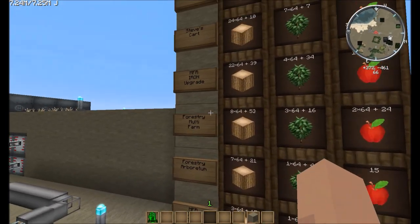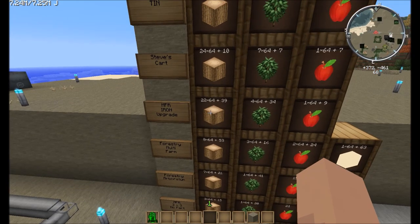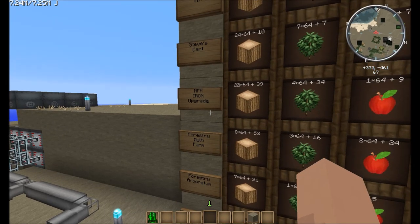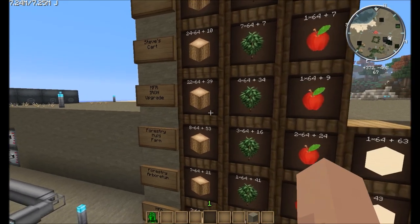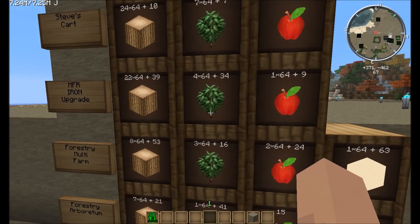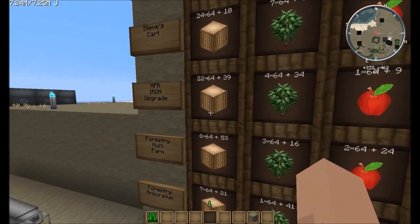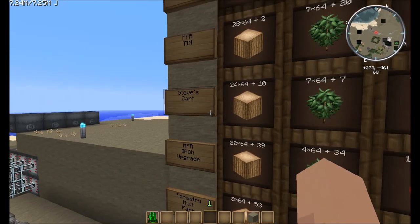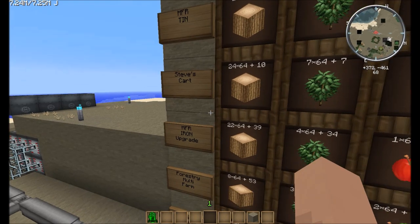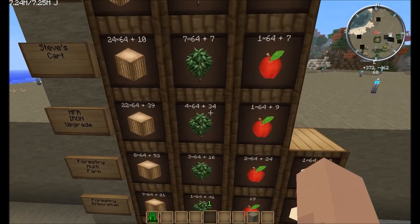The multi-farm performed slightly better at eight stacks over the hour and almost three times the stacks of saplings, but notice way more apples — you have to get up to the top two farms before you get more apples than the multi-farm. After the multi-farm we had the iron upgrade — plus two — and that was 22 stacks. So from the multi-farm to the MFR with the iron upgrade, you're looking at more than double the number of stacks of logs, and just another full stack of saplings. Steve's cart actually sneaks in before the tin at 24 stacks in the hour, with more saplings as well.